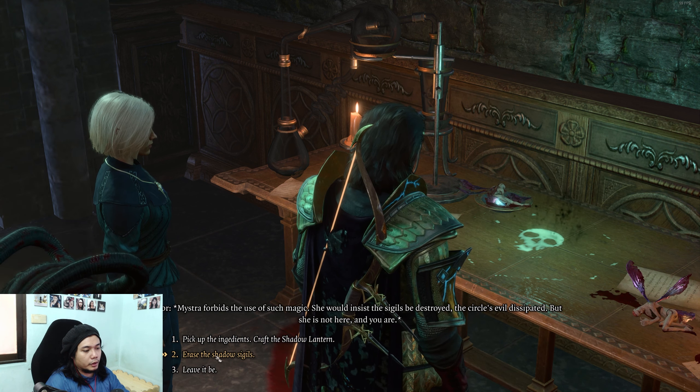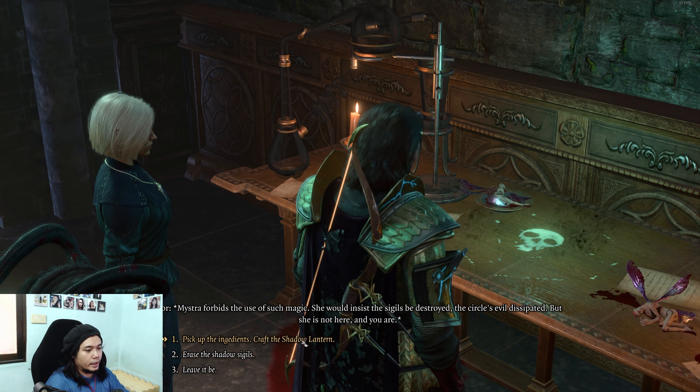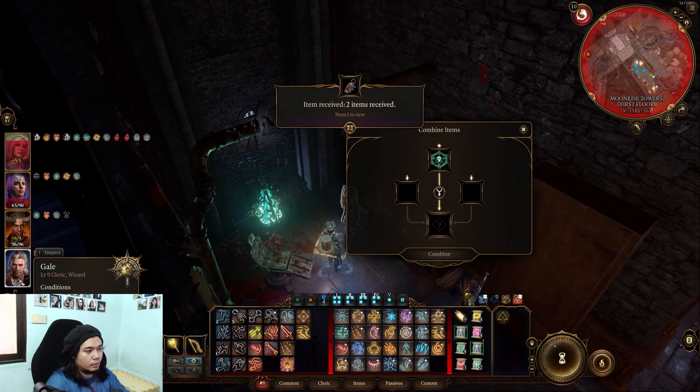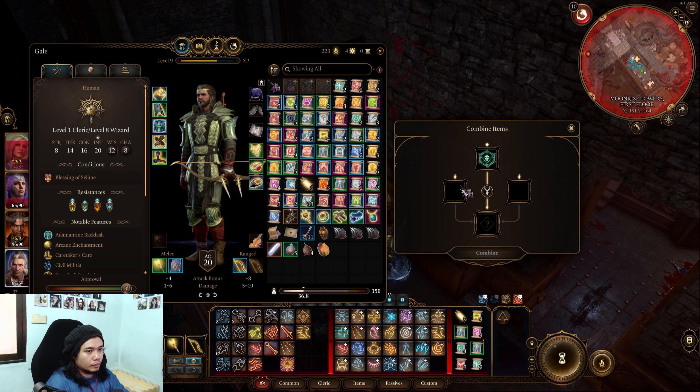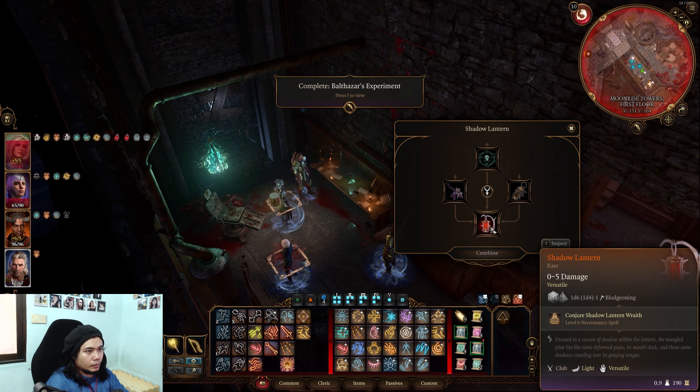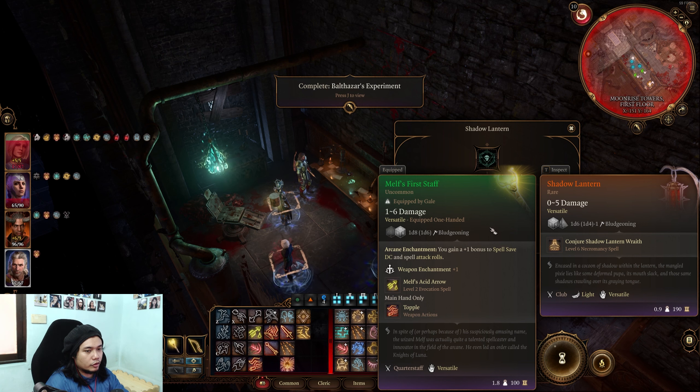The good option is obviously to erase the shadow sigils, but we want the item, so let's go ahead and pick up the ingredients. There you go — it's the shadow lantern.